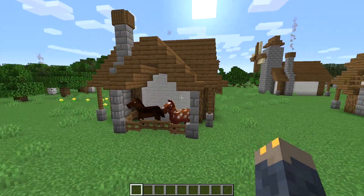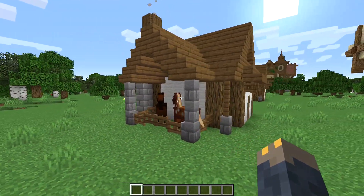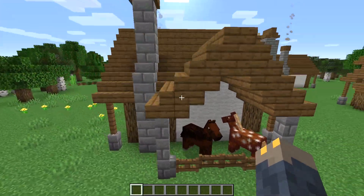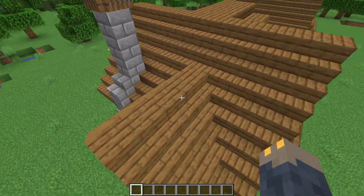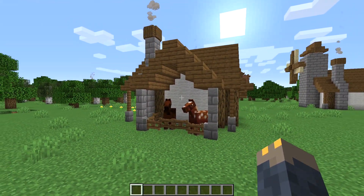Number eight is the horse stables. There's a lot of ways you can do this, but for this one I just placed some stone brick walls with fence gates to keep the horses in, and then I used the same style of roof as I did for the main house and connected it. I also added another log next to the chimney just to make it symmetrical.